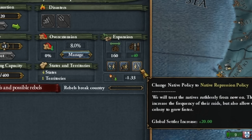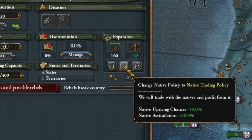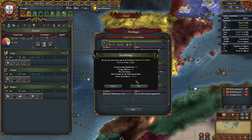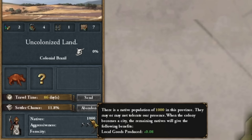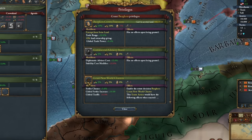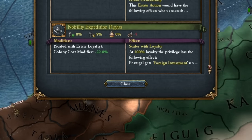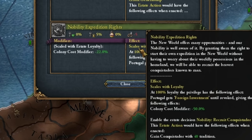To start I take this policy for the fastest colonization possible. Then after some time I'll switch to the policy that increases native assimilation by 50%. We have this privilege here — the 'Establish New World' mission — which also gives us native assimilation plus 50%. Native assimilation means that for every 100 points of population we get some amount of local goods production. Now of course we take the privilege from the merchant estate. The nobility has this cool colony cost modifier of minus 22%, which scales with how much land the nobility has — it's always good to calculate the colony costs.